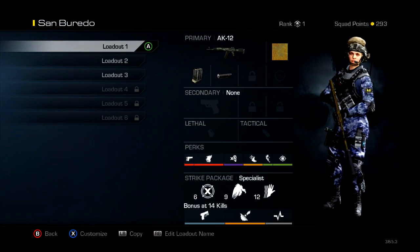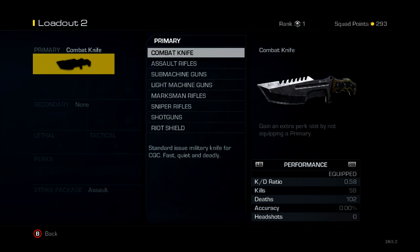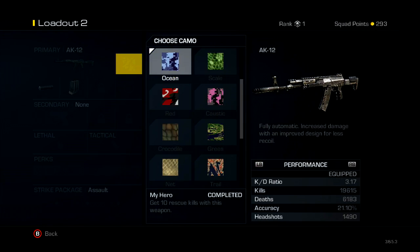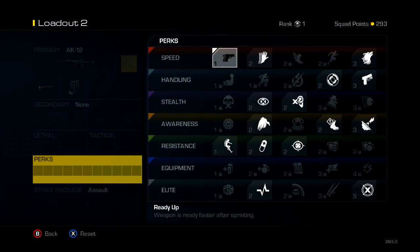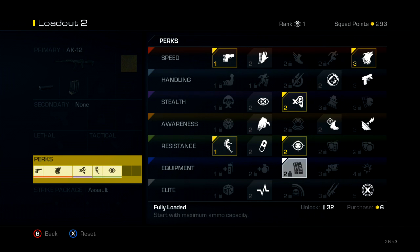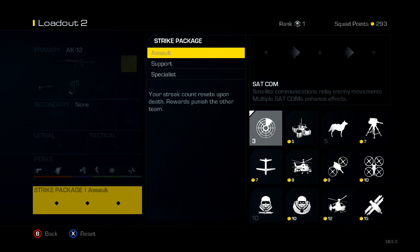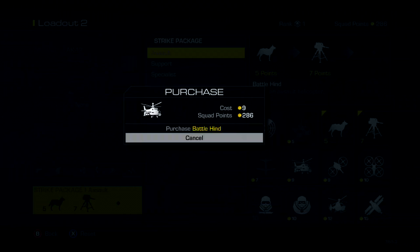Now I'm gonna make my assault class real quick if you like to run assault. Basically just put the AK-12 down with a silencer, extended mags, and gold camo. You're gonna want to put Ready Up, Stalker, Dead Silence, Resilience, Focus, and Hard Line. For assault killstreaks, I usually just run Dog, Sentry Gun, and Battle Hind.